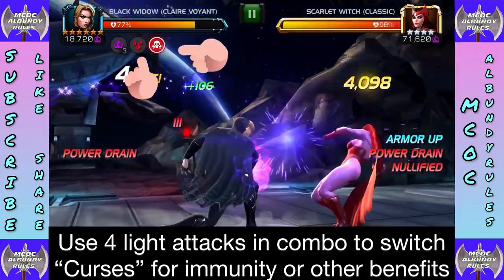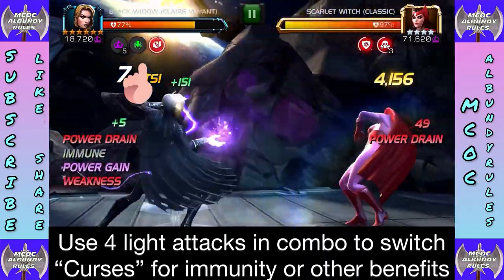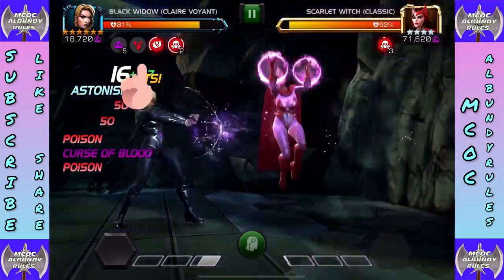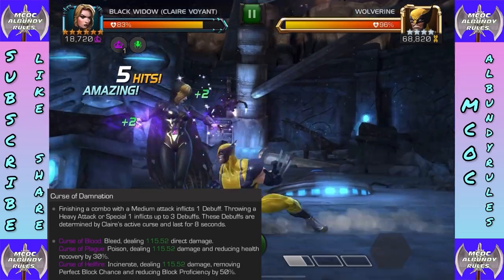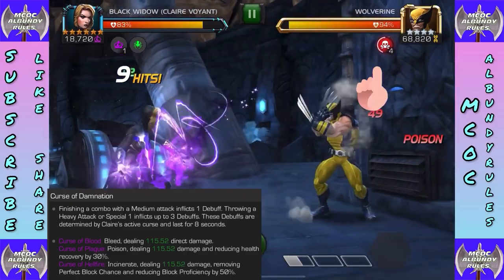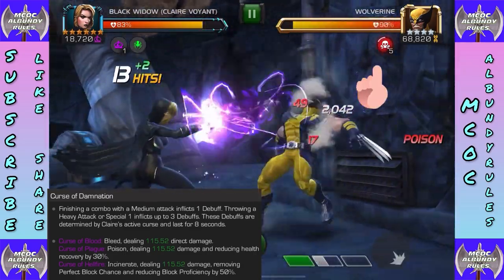You can only have one immunity at a time but can rotate through them. I'm on the bleed curse but I got some poison, so I did four light attacks, switched to the poison immunity curse, and it removed the poisons. It just takes a little practice switching between the three curses to get great immunity coverage. Finishing a combo with a medium attack inflicts one debuff; throwing a heavy or special one inflicts three of these debuffs.